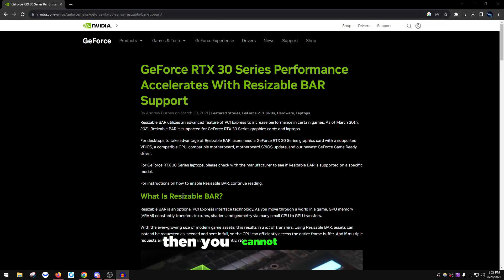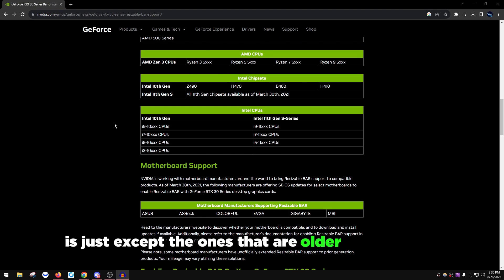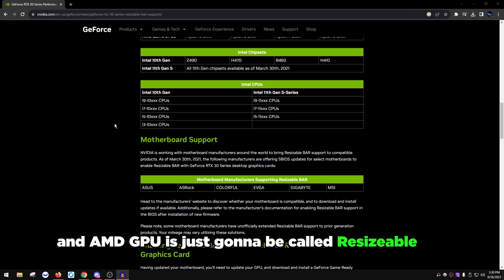If you don't have specs that support this feature then you cannot do this. For Resizable BAR support you need at least AMD Zen 3 CPUs or AMD third-gen CPUs, but you may need to update your BIOS if you're on 3000 series Ryzen. For Intel, 10th gen and above should work. For GPU you need an RTX 3000 series or above — so 3060s and above, or 4060s and above. If you have a Radeon GPU, all of them work except ones older than the RX 500 series. For a full AMD system (Ryzen CPU + AMD GPU) the feature is called Smart Access Memory (SAM); if you have Intel with an AMD GPU it's called Resizable BAR.